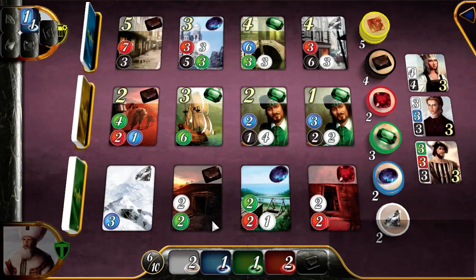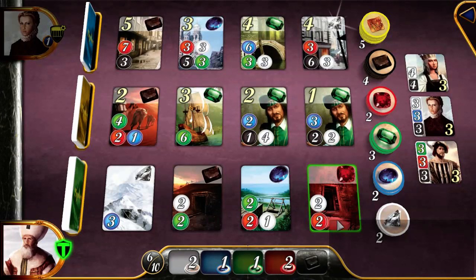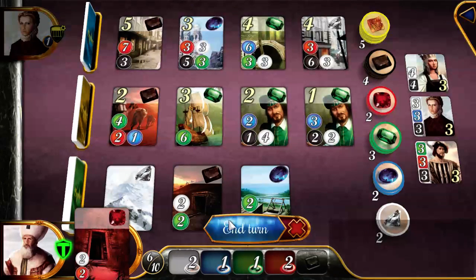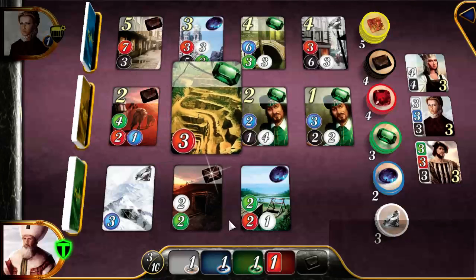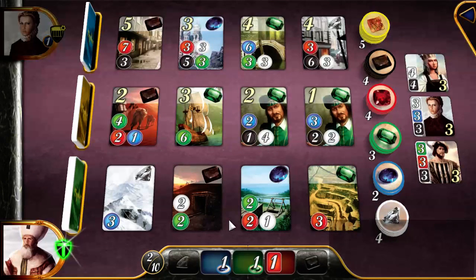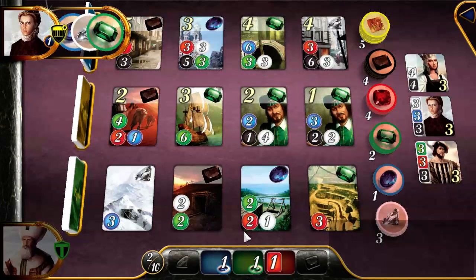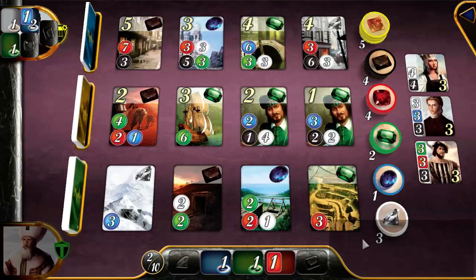I could get this ruby card in the bottom row — ruby is used to purchase some of the other cards here, so it's not a bad thing to have. It cost me two and two. Now I get a discount of one ruby each time I make a ruby purchase.